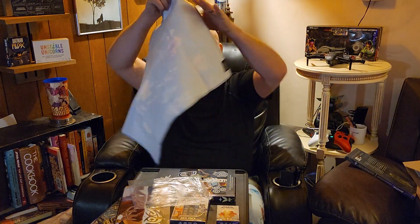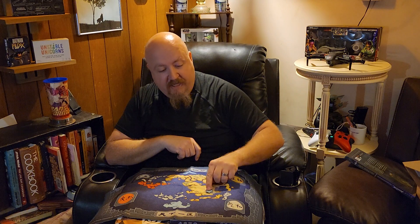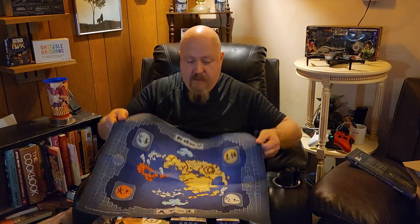You also got — a lot of these were stretch goals, there were so many stretch goals it was insane — little location tiles so that as you're playing the game with the playmat and your map, you can actually show everybody where you're at in the world. You can set a location tile for the southern or northern water tribes and all the rest of it. That's actually a nice quality cloth map.